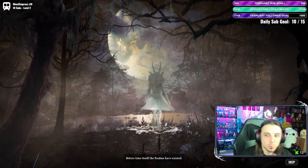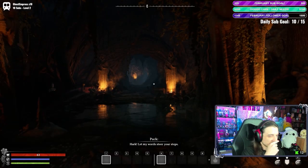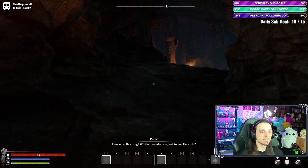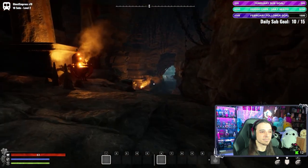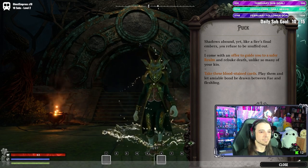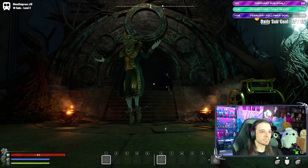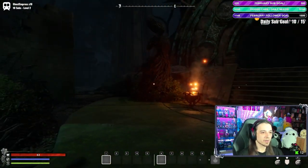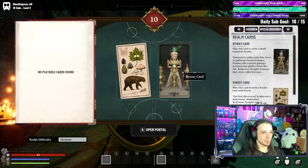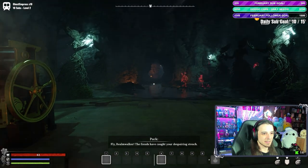Before time itself, the realms existed. So this is our first time stepping into Nightingale — very excited. I'm lost in the Feywilds. 'Take these bloodstained cards, play them, and let an amiable bond be drawn between Fey.' He's awesome — very cool character. Venture into the forest byway realm. Open the realm card machine. We've got a biome card for a forest and a byway card for the realm. Opening a portal. 'Fly, realm walker.' The fiends have caught you — oh shit.